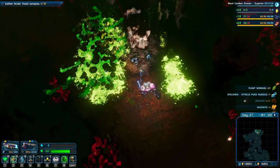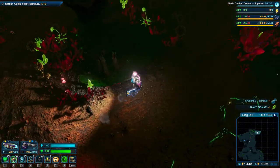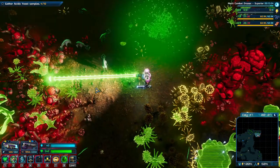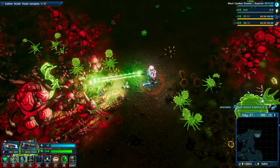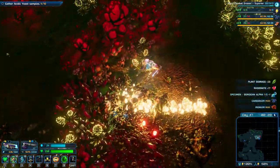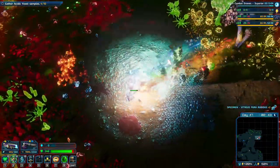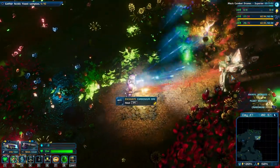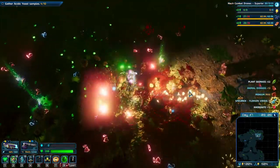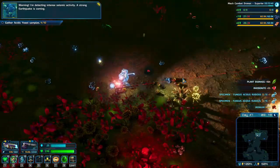You can see the yeast is spreading really really quickly. I love that - I think it's a super cool mechanic and makes this location the most engaging one. We're really looking for these mushrooms here - we're at nine out of ten, there we go! Ten out of ten - at ten I think we can actually farm them. Let's harvest all that beautiful rhodonite. Warning: I'm detecting intense seismic activity - a strong earthquake is coming!